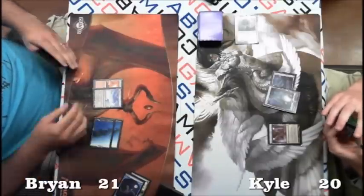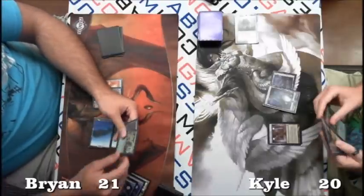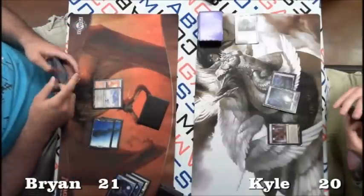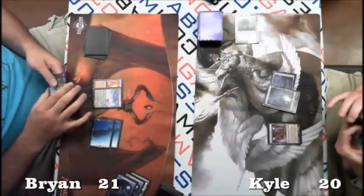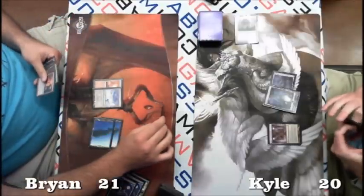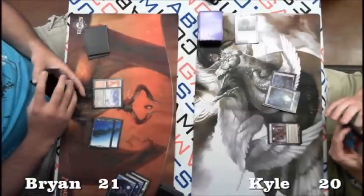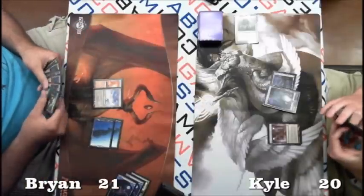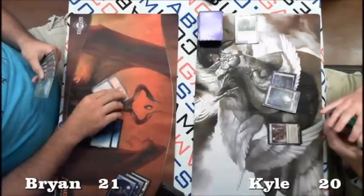He's gonna cast that Ponder. Looks like he does — Snapcaster, Farseek, and Primeval Titan. That's exactly what he wants to see right here — makes that Bonfire relevant. You might actually want to draw the Primeval Titan second to play around Despise, though that wouldn't be the worst thing. But it looks like he just takes the Primeval Titan and shuffles the rest away, then casts Rampant Growth.